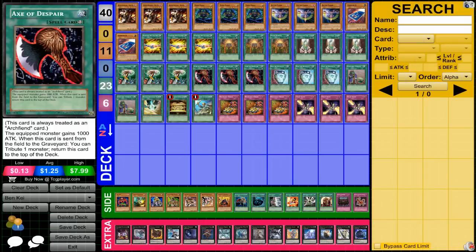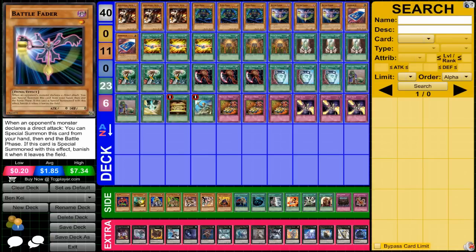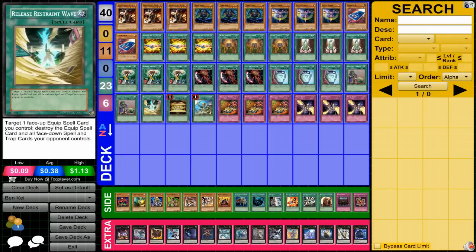Axe of Despair gives a 1,000 attack boost, and you can tribute a monster to get it back — so you can tribute Battle Fader, which is an interesting choice. Pot of Duality works well here since you're not doing much special summoning — only Battle Fader, and not during your turn. Upstart Goblin thins the deck a bit. Release Restraint Wave is basically Heavy Storm for your opponent's set cards, though losing an equip card can be annoying given how this deck works.